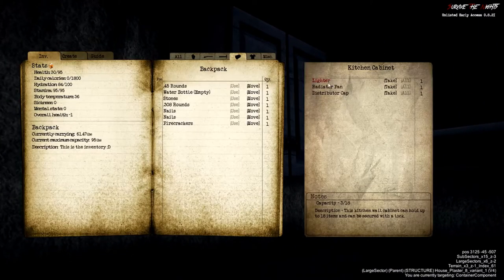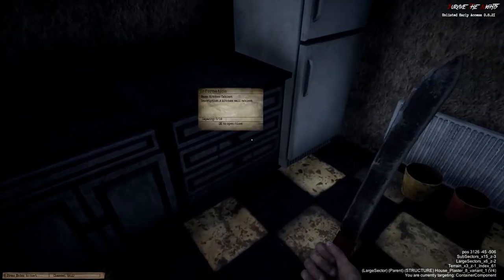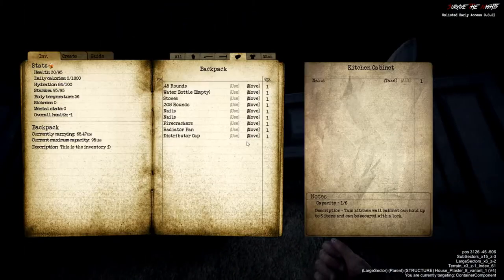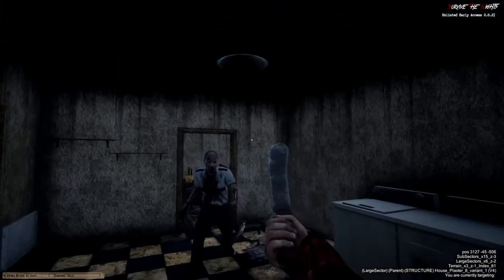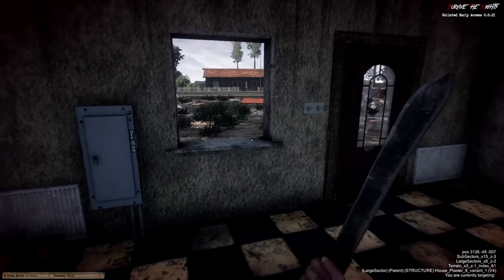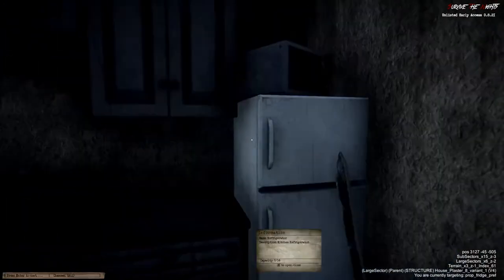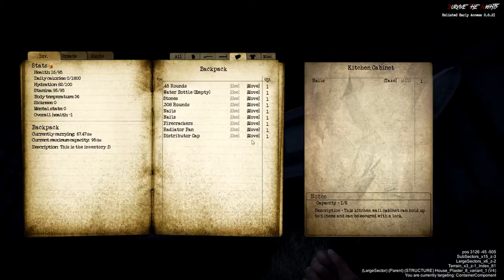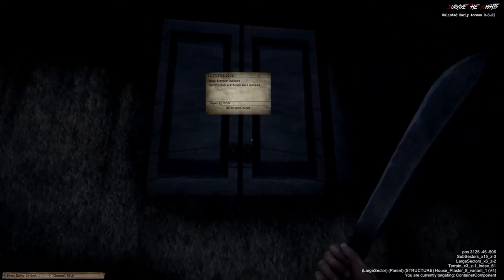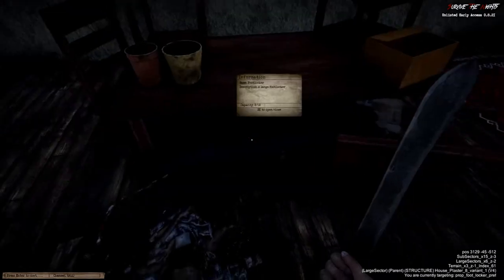3 of 18 — let's see what it's got in it. Lighter, radiator, fan — they are car parts. We got a machete in the fridge — that's weird. Nails in here, could always do with nails apparently in this game. So that's the kitchen searched, it's got two things in it. We've got five million flashlights now.